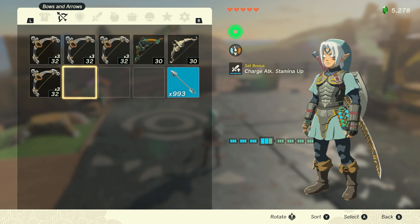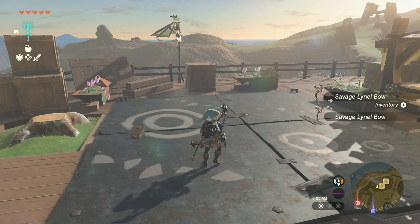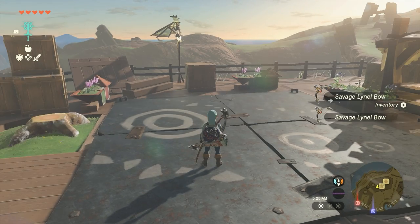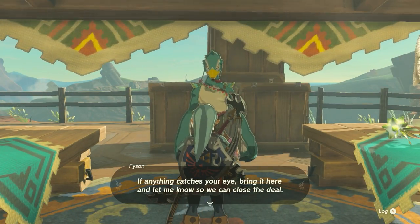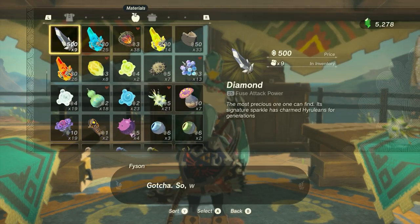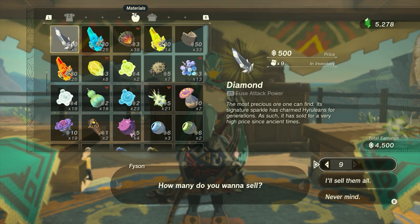Finally, select the currently equipped bow and drop it. If you did it all correctly, then the item should be duplicated. You can pick the dropped bows back up off the ground and repeat this process to duplicate any material or Zonai device as much as you want. The fastest way to get rupees with this method is by duplicating and selling diamonds to merchants for 500 rupees each. Just make sure to keep at least two diamonds so that you can easily duplicate more if needed.